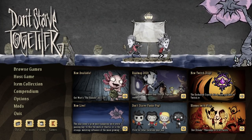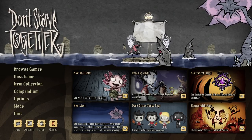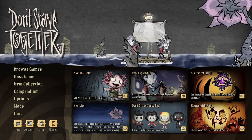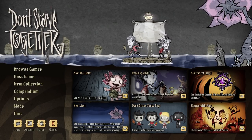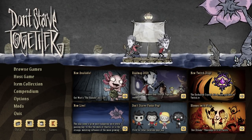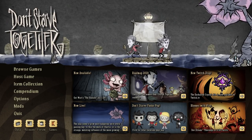Wherever the case, there you have it, everyone — Don't Starve Together's newest Twitch drop, the Enchanted Crystal. Apparently, you need to get on to getting this one, as drops are dropping fast. But enjoy the new skin, everyone. Thanks for watching, folks. Well wishes to all, and I'll see you in the next one. Bye-bye.